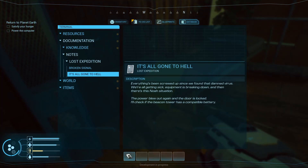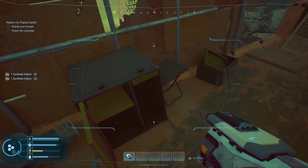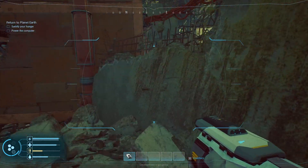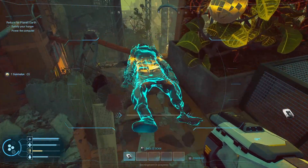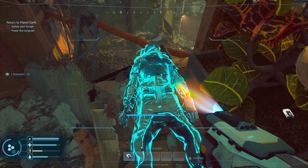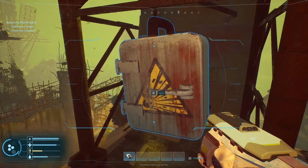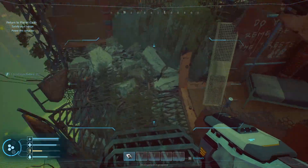Everything's been screwed since we found that damn virus. We're all getting sick, equipment is breaking down, and then there's this NOAA situation. Power blew out again and the door is locked. I'll check the beacon tower for a compatible battery. Up here we have these sun melons — and a corpse. Navigator's body. There's a solid-state battery, and that will allow us to unlock the door to access the rest of this area.